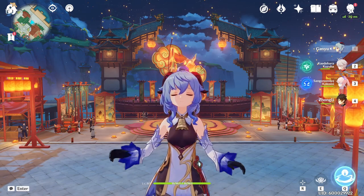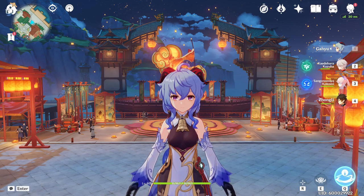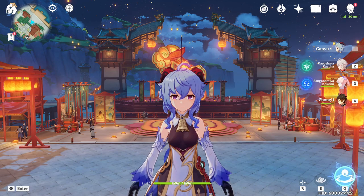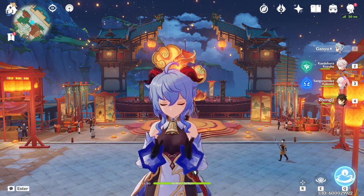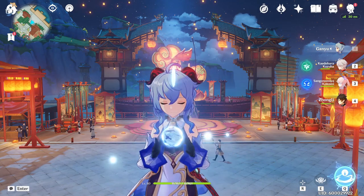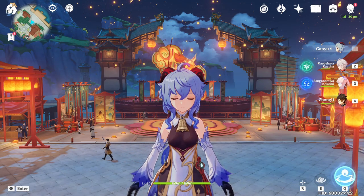Ganyu is one of the most hyped DPS characters in the game, and for good reason — she is one of the strongest, period. She's able to burst out a ton of damage without really having a cooldown, as her charge shot deals insane amounts of damage and it only takes as long as it takes to shoot a charge shot.